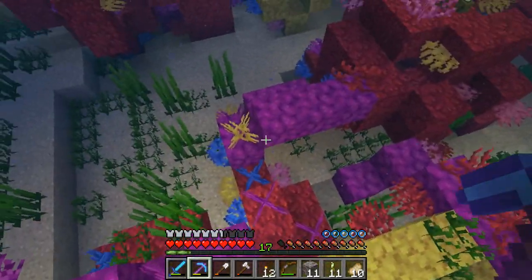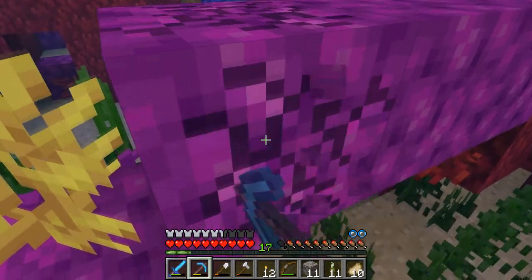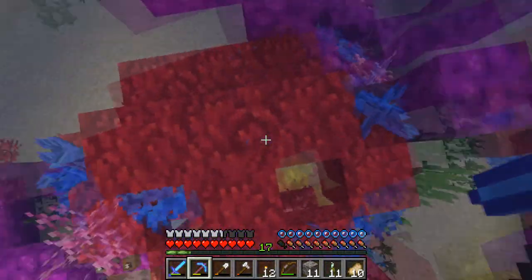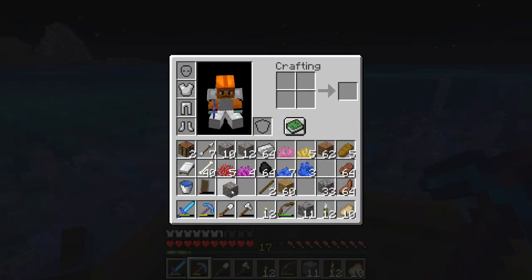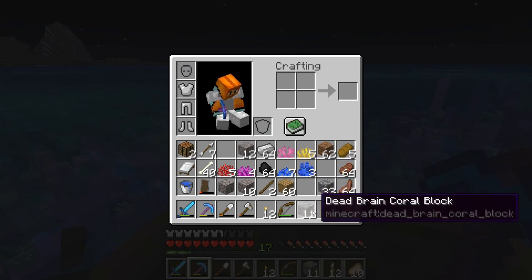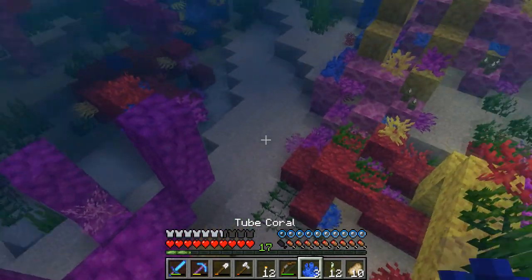When they first added these I thought there was going to be at least one in each color, which would have been really cool - a pattern for each color. There's more fire coral - it's so lit! So how much do we have? We have some tube coral, fans and stuff. Oh, I'm actually also able to get this - just a normal coral piece.